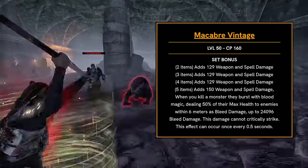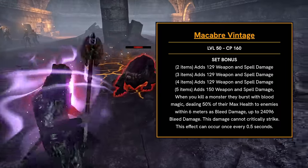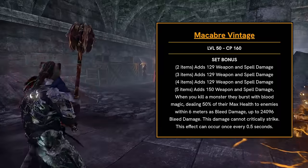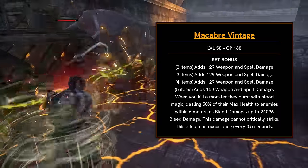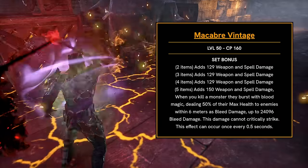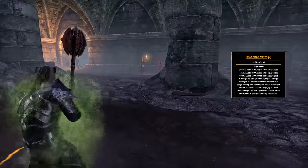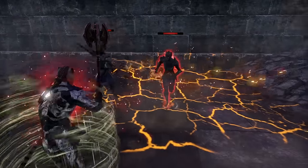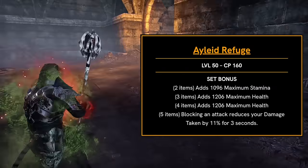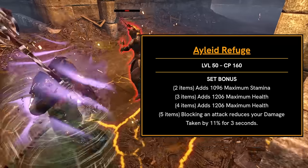Next up is Macabre Vintage, the Medium Armor Overland set, and this one actually looks pretty fun. It gives you a ton of weapon and spell damage, and for the five-piece, even more weapon and spell damage, but lets you explode enemies in a burst of blood magic, dealing up to 50% of their max health as damage once you kill them. This looks insane for grinding enemies, leveling champion points, maybe even PvP — definitely something I will be checking out, maybe on a Vampire build as well. Then there's the Heavy Overland set, Aliad Refuge, which gives max stamina, two max health bonuses, and while blocking an attack, reduces your damage taken by 11% for three seconds — a nice basic tanking set.